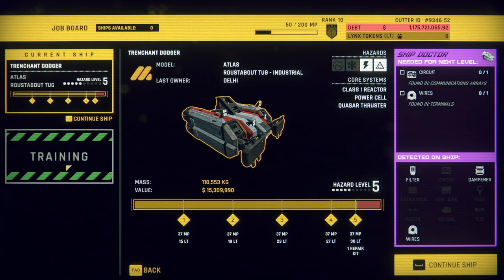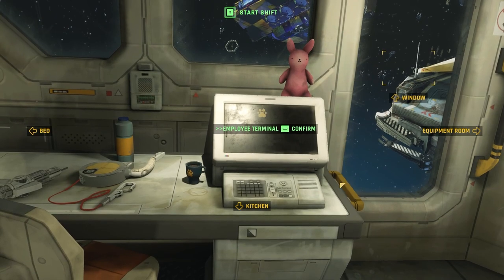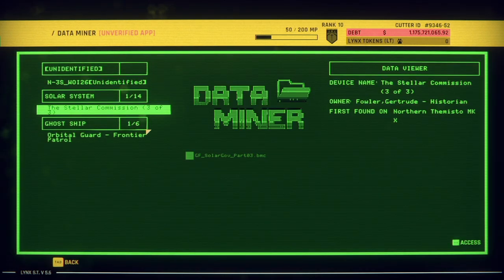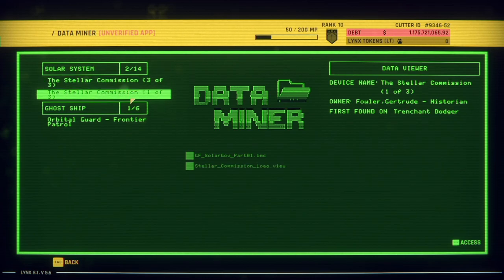Where are my other ships? Job board - jobs available: none. Why do I have no ships? Oh, it's forcing me into a tutorial. Of course. Dealing with higher tier stuff - that makes sense.